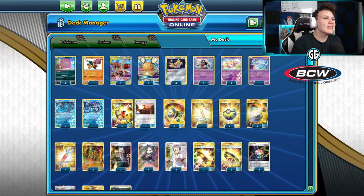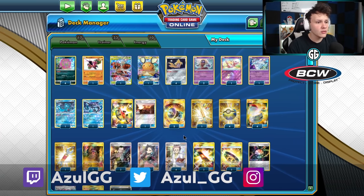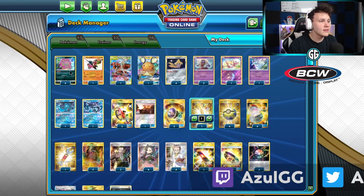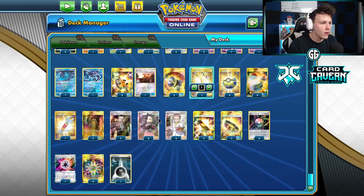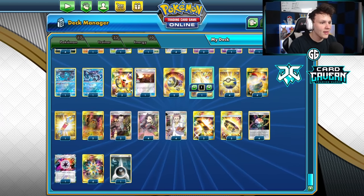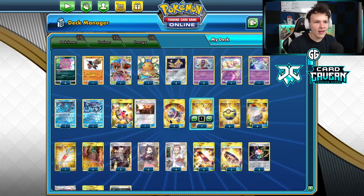Hey, what is going on! Today we're playing with another deck that did very well in the Limitless Qualifier Four — it is this Spirit Tomb Beast deck that was piloted by Andrew Wambolt to a top eight finish. I kind of like it a lot, the only thing is I haven't played with it yet.